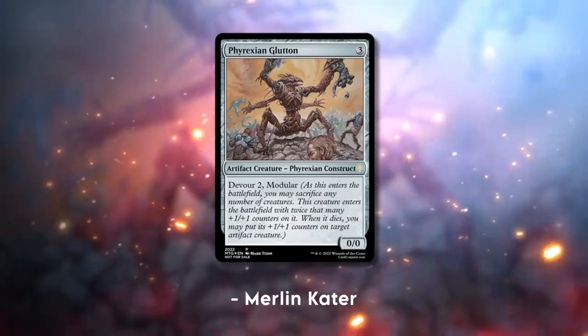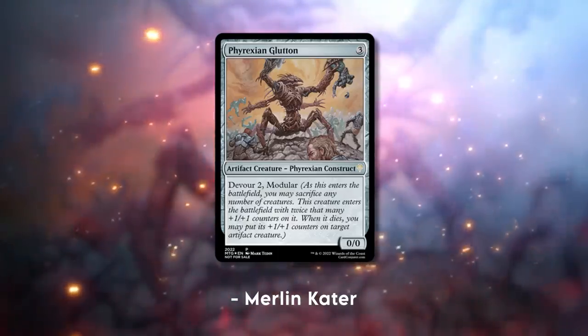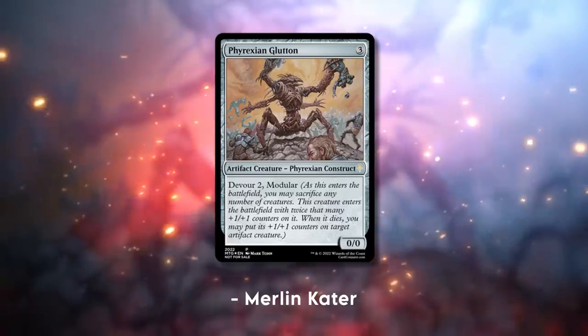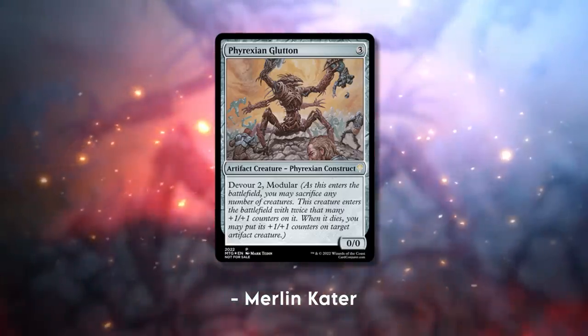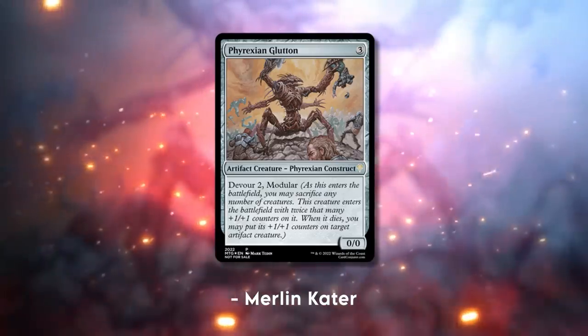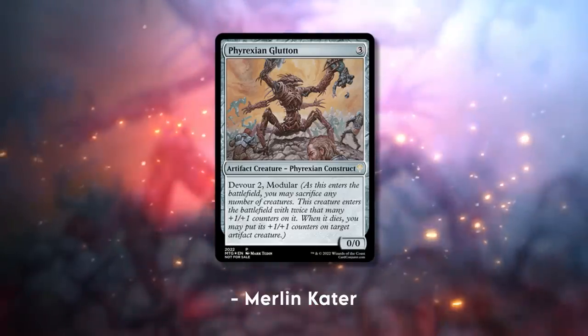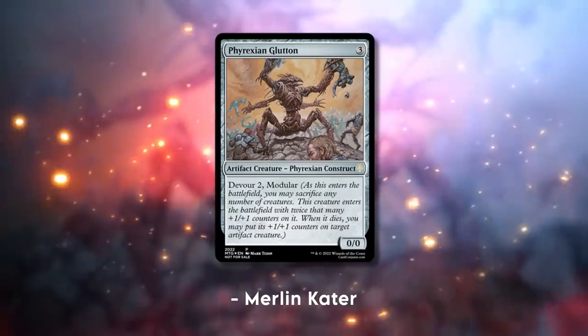Phyrexian Glotton — a three-mana artifact creature Phyrexian Construct with zero power and zero toughness, but devour two and modular. As a refresher: devour two means you can sacrifice any number of creatures when this enters and it enters with twice the amount of plus one plus one counters. Modular means when this creature dies, you can put its plus one plus one counters on any other artifact creature. I think this is a 10. I agree — this is a 10 for me as well. I just think it's beautiful. It mixes both mechanics quite well. It's probably more of a Masters card, or Modern Horizons — this exact kind of design is a Modern Horizons design. If they printed this in Modern Horizons 2 I wouldn't have been surprised.